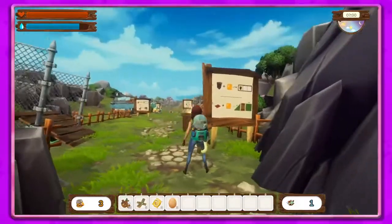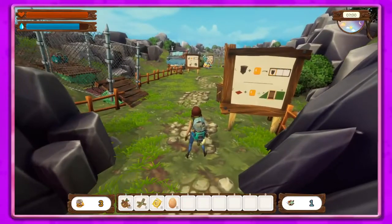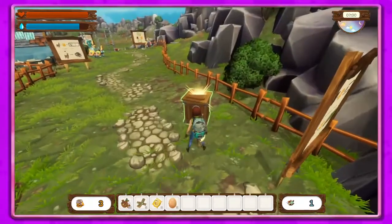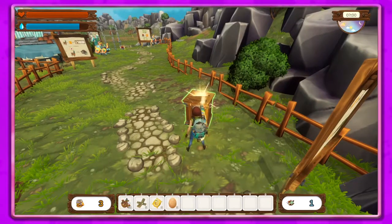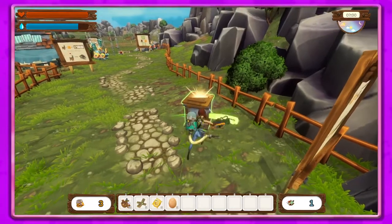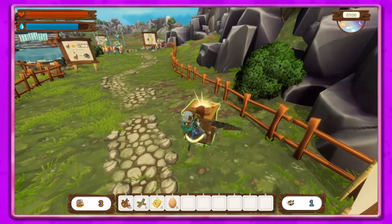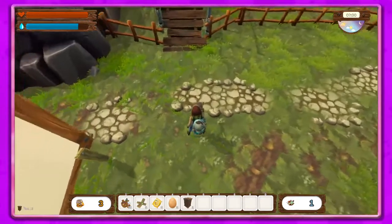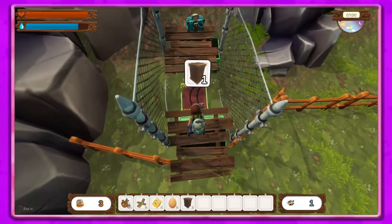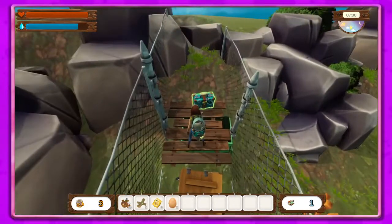These are the boxes. If we pick them up — do I have to be closer to the box? I hit E — you used to have to use the left mouse button, so that's different. We'll put it down here and that will let us get across the bridge.